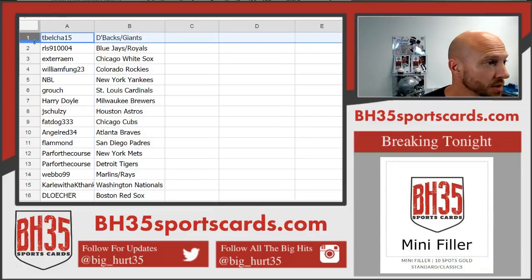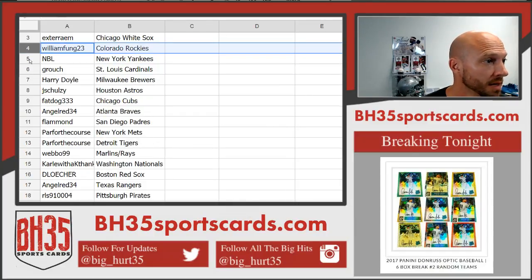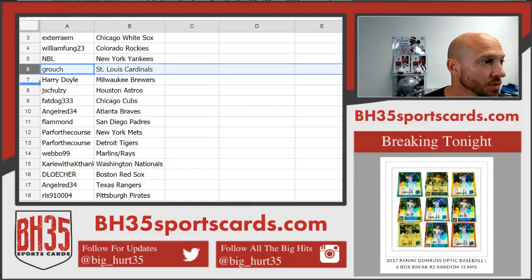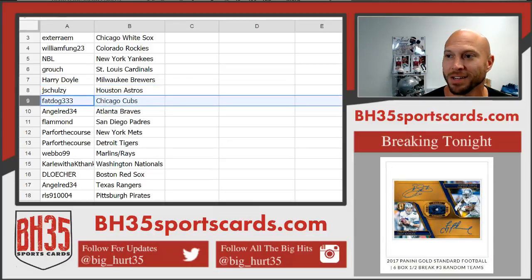Belcha: D-backs, Giants. RLS: Blue Jays, Royals. Xterra: White Sox. Funkster: Rockies. NBL with the Yankees. Grouch: Cardinals. Harry Doyle: Brewers. J. Schulze: Astros. C. Martin, that's all you need was one.